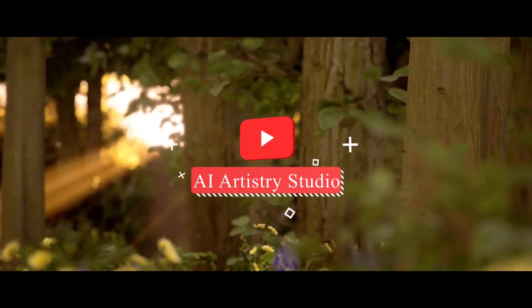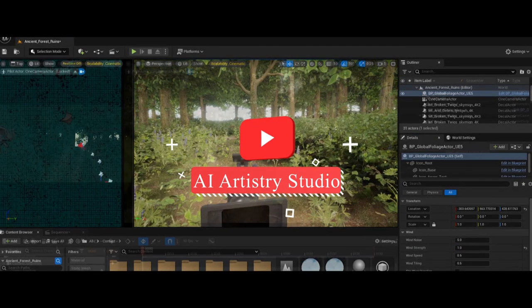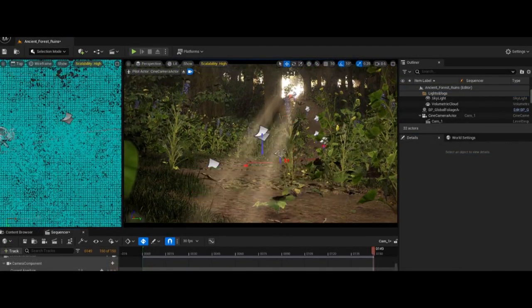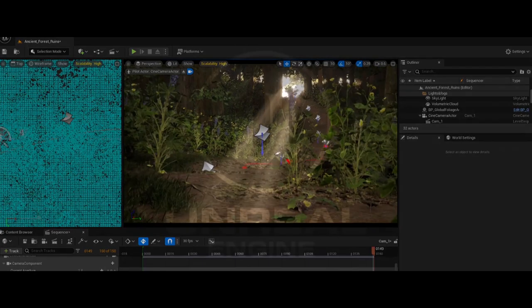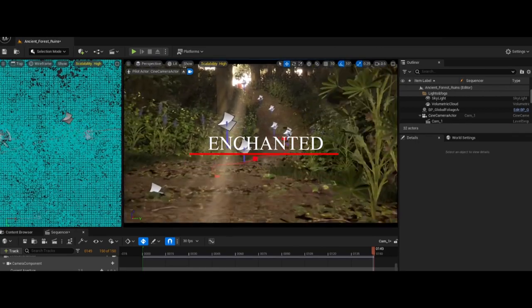Welcome back to AI Artistry Studio, where we explore the wonders of virtual worlds. Today, I'm excited to take you on a journey through our latest creation in Unreal Engine 5, an enchanting and magical place we've named the Enchanted Forest Glade.